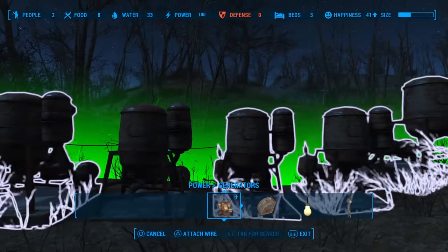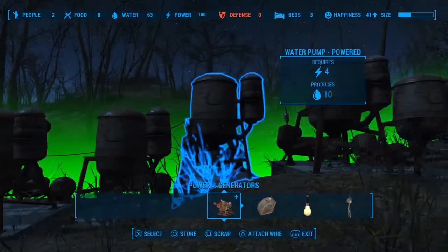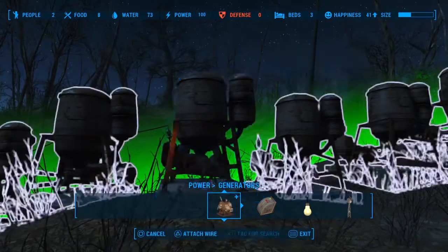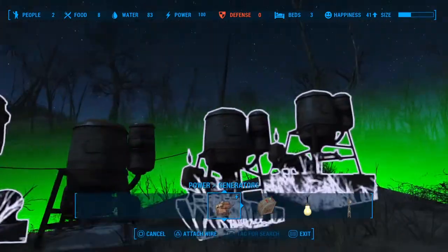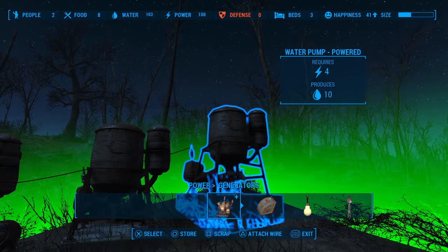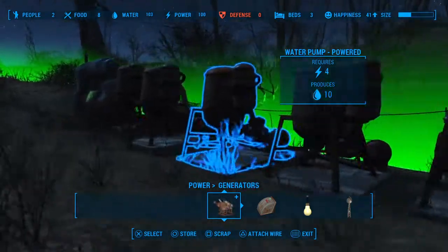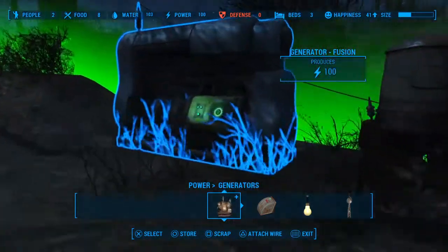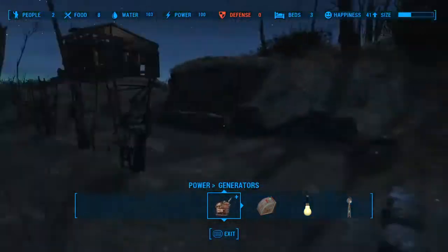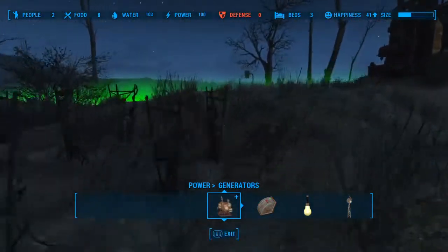You want to keep your defense at zero. Connect all these together and get them all powered up. Now if you're looking for nuclear material for either your water pumps or your generators, check out my quick tutorial on that and it will get you squared away on nuclear material.